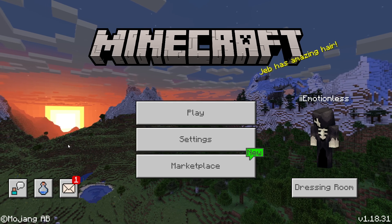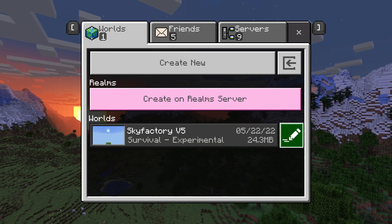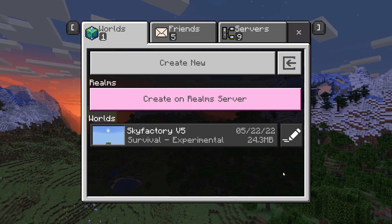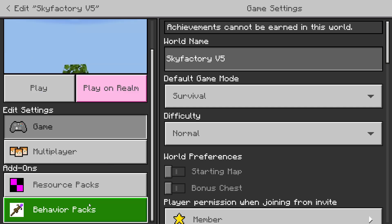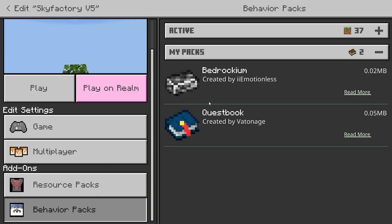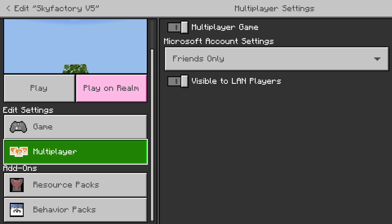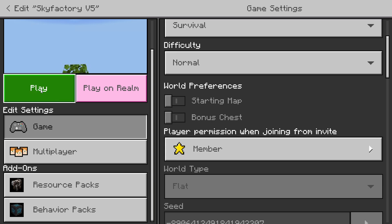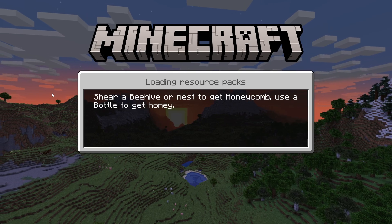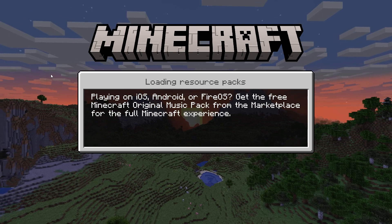Hey, what's up guys, it's Vatonage, welcome back to another Minecraft video. Today I'm showcasing my new add-on called the Quest Book add-on. I'm going to add it to Sky Factory because it only shows the quests that are inside of the world from the add-ons in the world. You need the experimental settings for this to be working, so turn all those on.